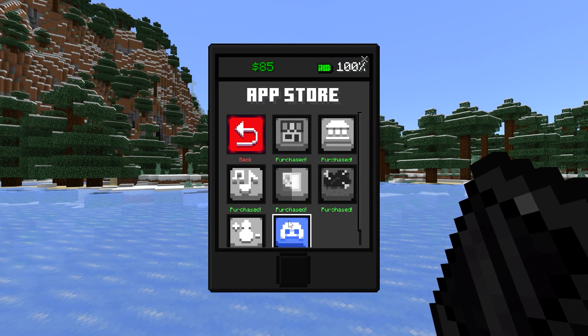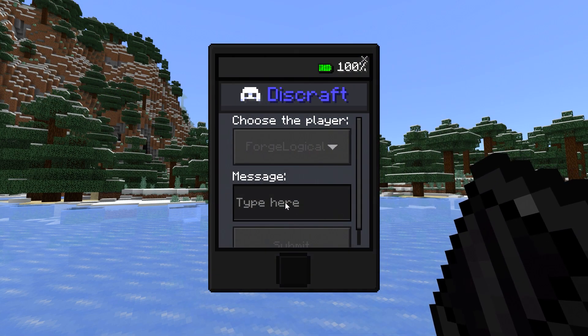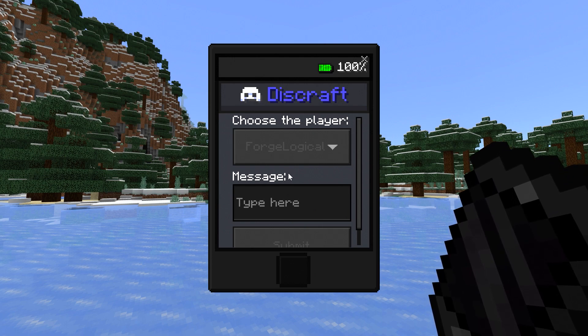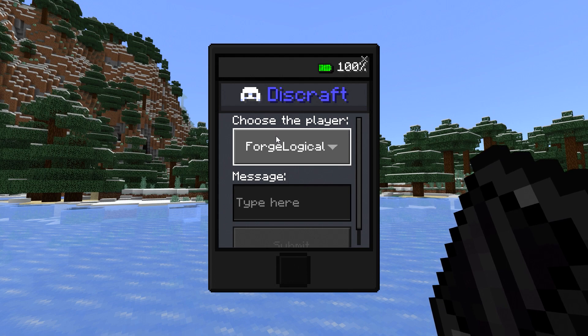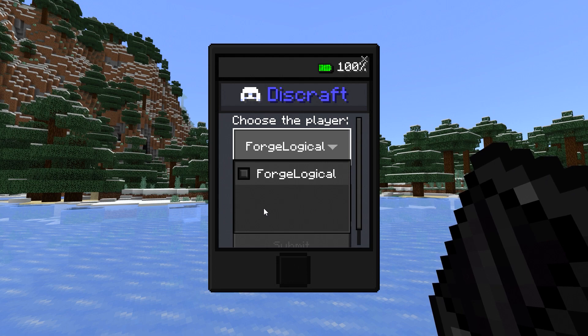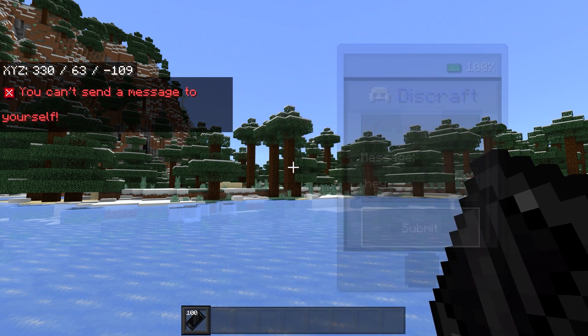Let's go ahead and take a look at the final app, which is called discraft. From within the discraft app, you can message a different player inside your world. So if you have multiple friends inside your world and you want to message them privately, then this is going to be good for that. First you have to choose the player that you want to message — they'll show up in the list — then type out your message to your friend and click submit.